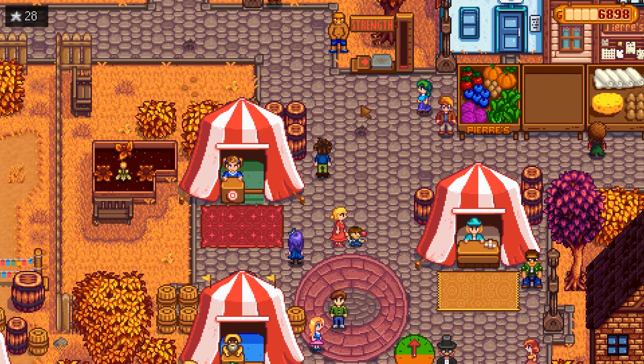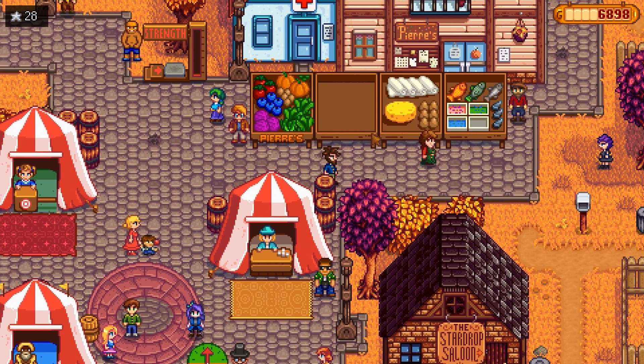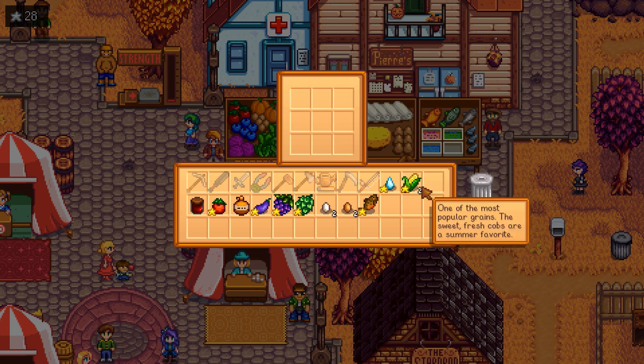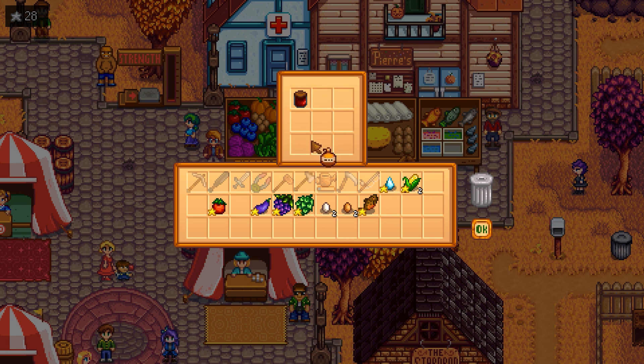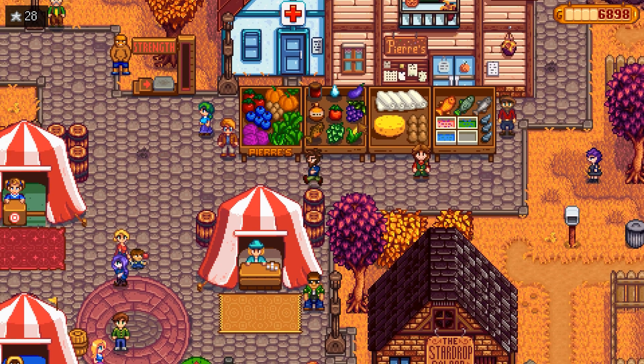Let's get our grange display set up so we don't forget. We have our artisan goods and our fish. That's a pretty good assortment — a lot of good stuff in there. Hopefully we get a lot of stars for that. He's got fish too — we've got a variety of things.